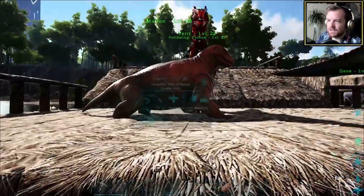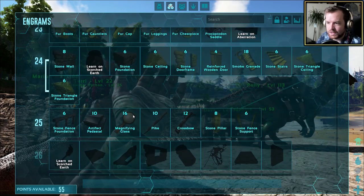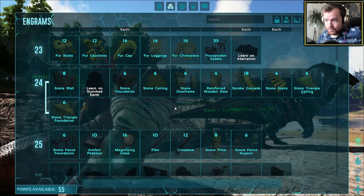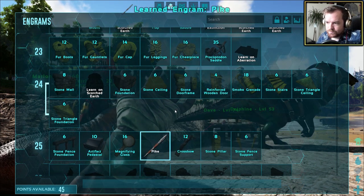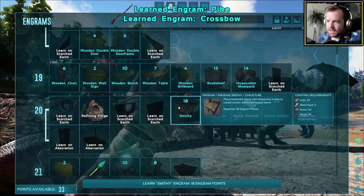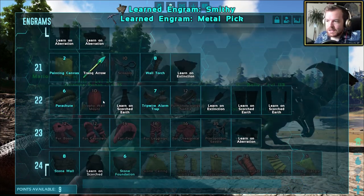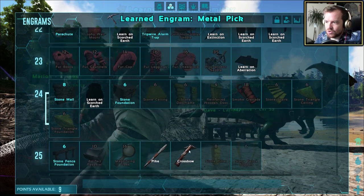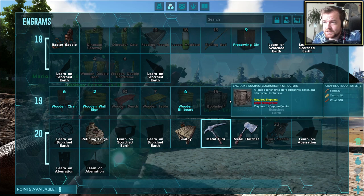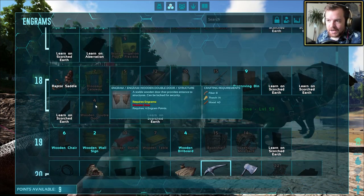I came to the realization that we've still got quite a lot of engram points left — we never actually saw what we could unlock. We have a pike and a crossbow — a pike could be a good idea, so could a crossbow. We'll go for both of those. We can also have ourselves a smithy, a metal pick, and we've still got nine left. We can have a parachute, stone walls, stone fence foundation — maybe going for some more wooden related stuff might be a cool idea. Wooden double door — that's kind of epic.